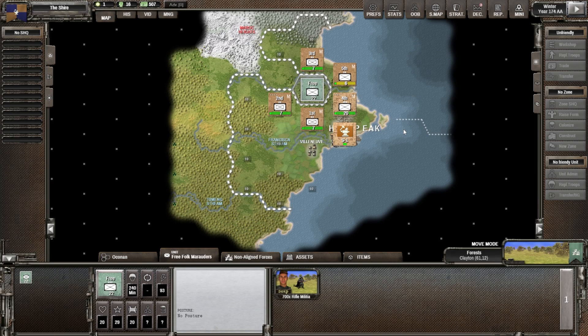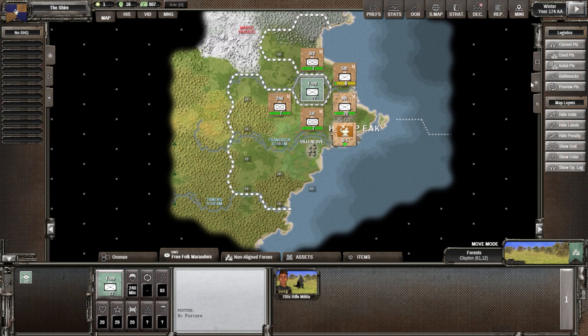I think we're good on supply here as well. Let me check — show color — there we go: this shows the range in which a unit's operational logistics will be able to pick up supplies, and it's green everywhere. That's good. Well, that's all I can do — I can't attack this turn.